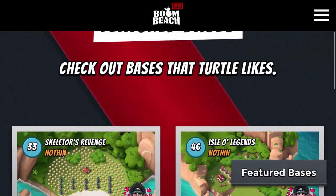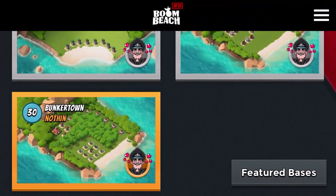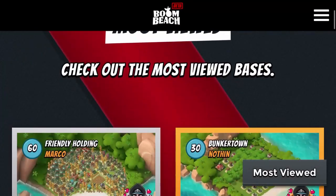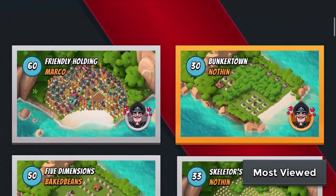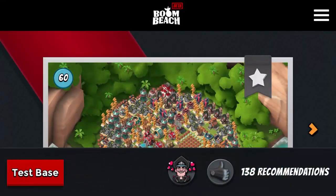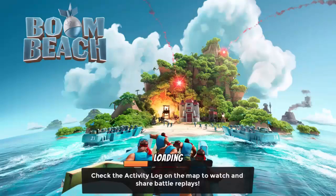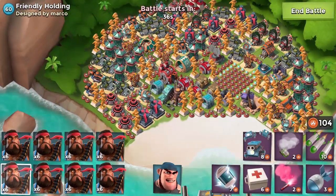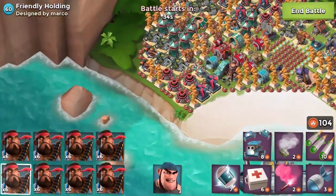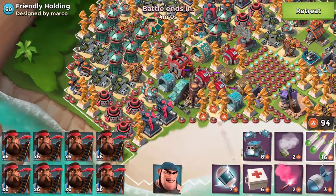So let's just try some other bases. Let's filter it to Most Viewed Base — and the most viewed base is the Friendly Holding. We could just do this for a little bit of fun and see what happens. We're going to be doing this base with the all-heavy strategy. We have the new hero Pvt Bullit, so this is going to be very interesting because I'm not really sure how to approach this. I think we'll just smash our way in.